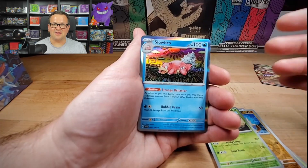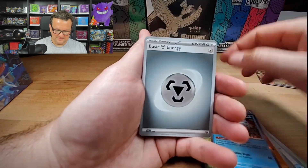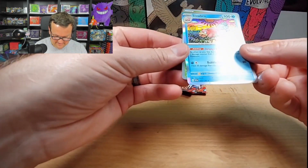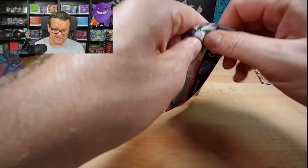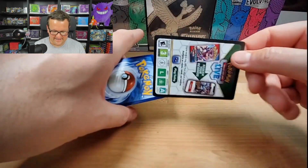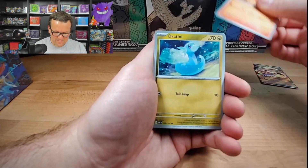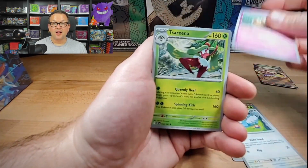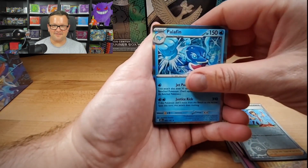If this Slowbro was a full art, I think it would just be top tier value. But it's a rare. Target has just been for the win recently. We got Charmander, Jatini, Oddish, Swablu, Lunatone, Lycanroc, Rockruff, Team Star Grunt, and Palafin.